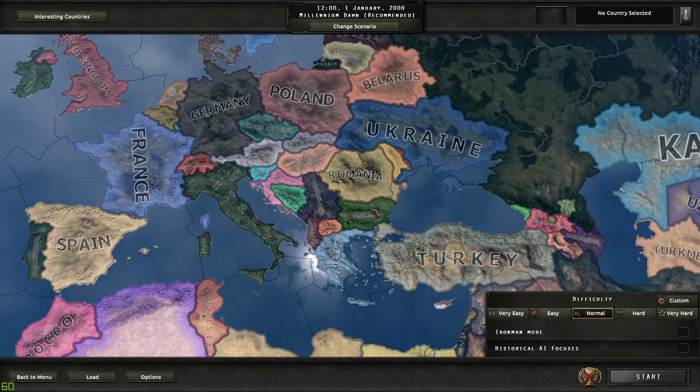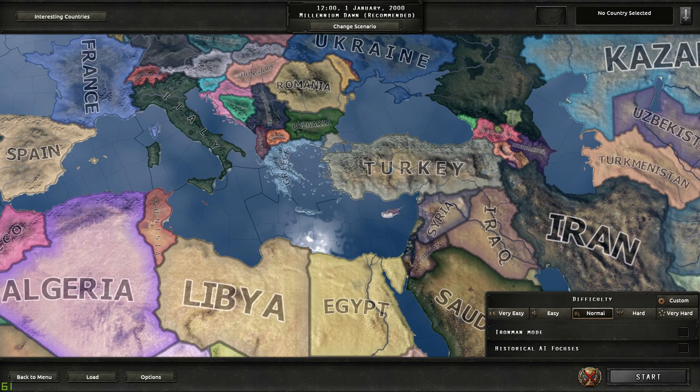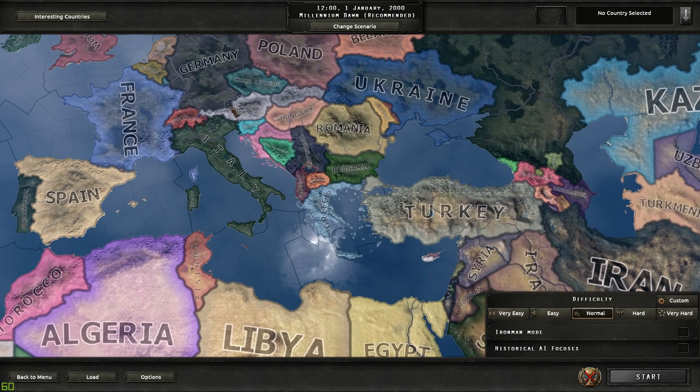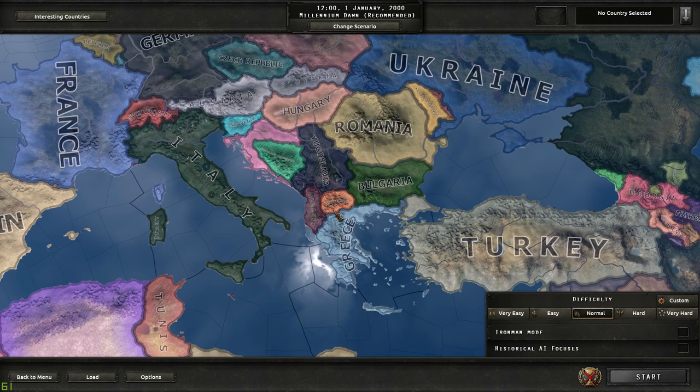Hello everybody, the History Guy here, ready to take on a new challenge on Millennium Dawn, which is a modern day mod for Hearts of Iron 4. Rather than just trying to conquer as much of the world as possible, I'm taking on a unique challenge: to reform the Byzantine Empire — the eastern Roman Empire — which at their greatest extent took up northern Africa, what today would be Israel, parts of Jordan, Syria, Turkey, Greece, Italy, and some of the Balkan states. That is my goal today.